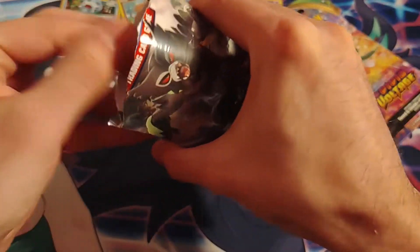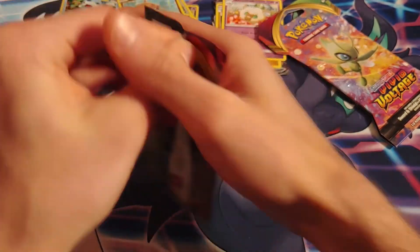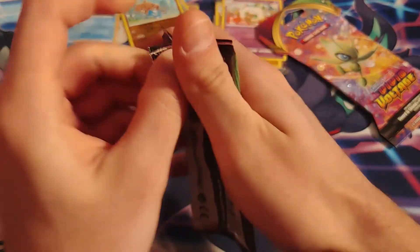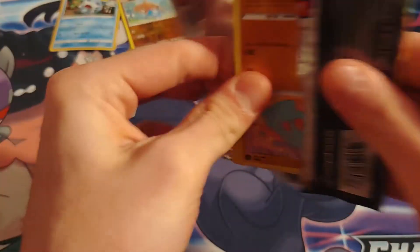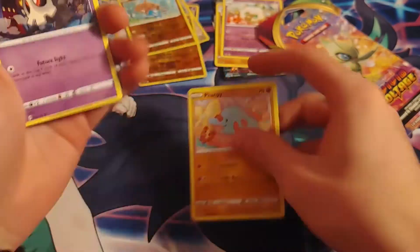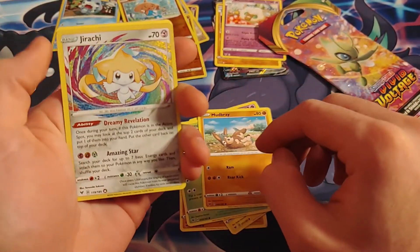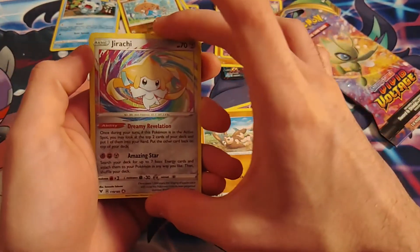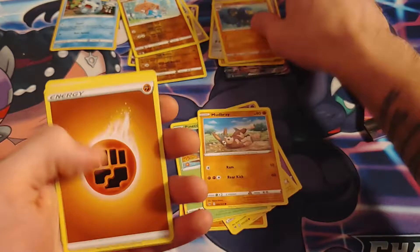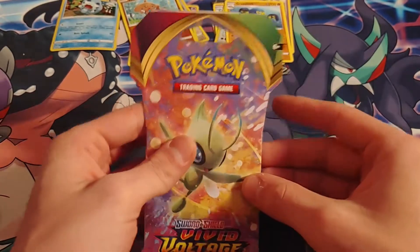Next pack from the three-pack. Green code. Vampy, Duskull, Electric, Pineco, Mudbraay — oh, an Amazing Rare Jirachi! That might be my favorite pull so far, that is a beautiful pull. And then a rare Crabrawler. Not too shabby. The cool thing about the green code is that's when you're going to get the Amazing Rare, so if it's green you have a chance of getting something awesome.